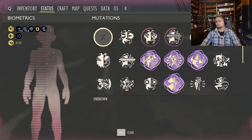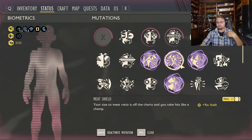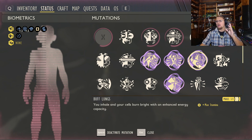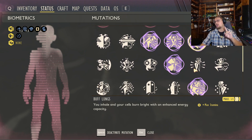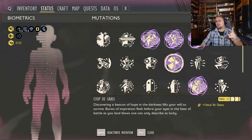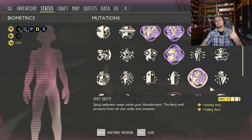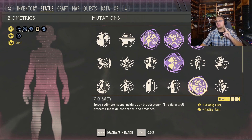Now let's talk perks. I have Parry Master on because it helps you parry more effectively. Meat Shield is on because you want max health — this thing hits really hard. Buff Lungs increases your stamina; this one will be swapped out after you kill the mantis the first time. Coula Grass is for getting those criticals in, and Spicy Safety is on because the mantis has a devastating smashing attack and this perk gives stabbing and smashing resistance.